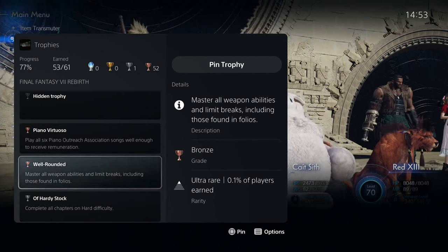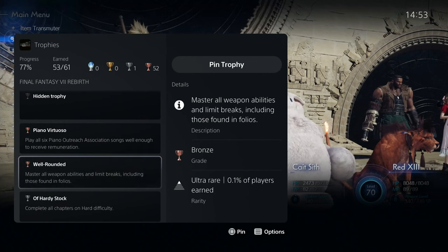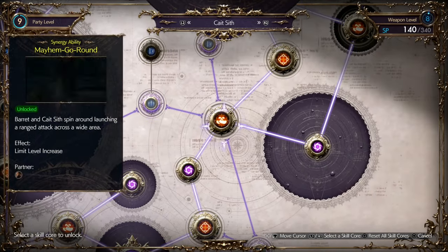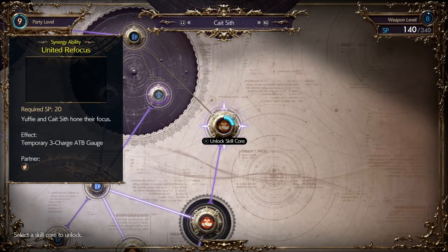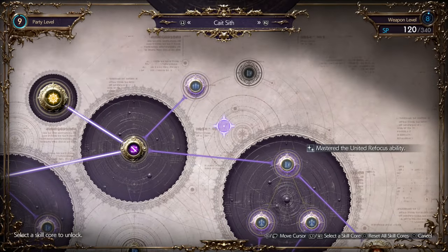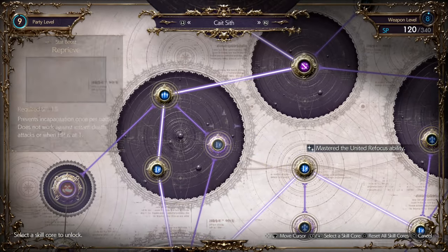So I'm going to show you how it actually works. It's not just the limit breaks — it's everything else. I'll show you which ones you need to actually unlock the trophy. When you get to one of these machines or when you go to one of the Magnata book places for the folios, you want to make sure you're getting all of these — the synergy abilities and the ones that are purple. That purple sword or the purple swirl, they all count towards this trophy.